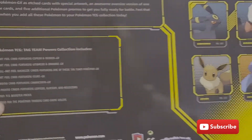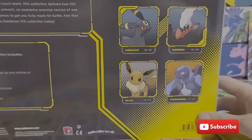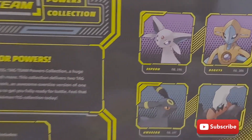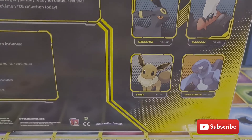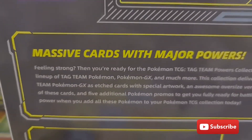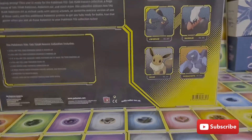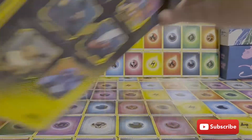So have a look on the back there. We've got the Espeon Deoxys, Umbreon Darkrai, Eevee and Caracosta. This is the box — I'm sure everyone's probably seen these before anyway, but I wanted to give you a good view of it before we break into it.